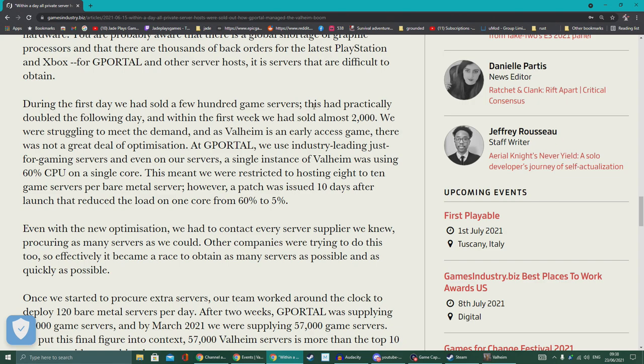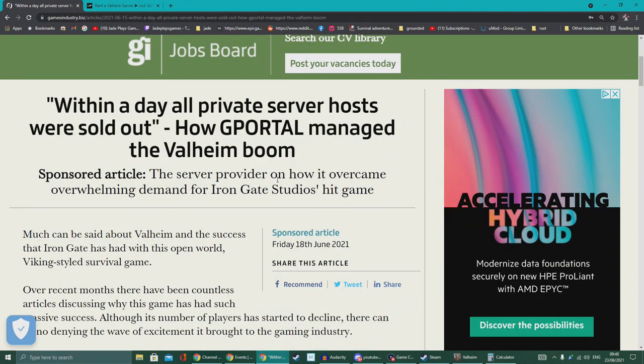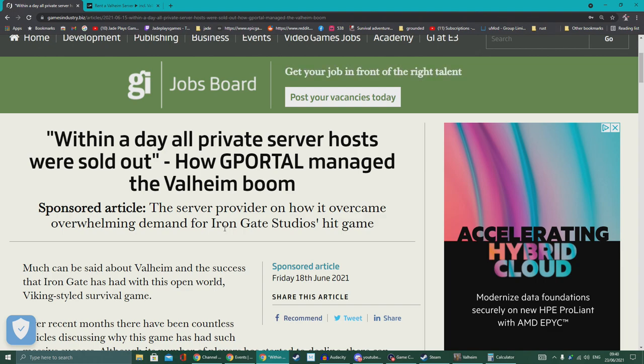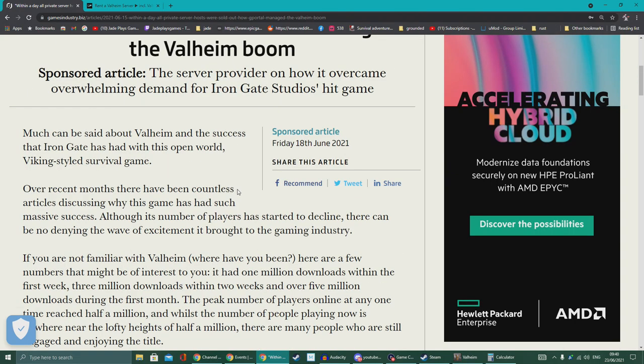There have been some ups and downs with Valheim — some people still reporting crashes and issues — but it's not the most intensive game when you look at the specs. G Portal made around £20,000 in the first week alone. None of that money goes back to the developers — that's another thing to note. When server providers host official servers like for ARK or Conan, they get discounts but still pay for those. When you rent a private server, developers get no money from any of those sales. Server providers take all that money when you rent the server.